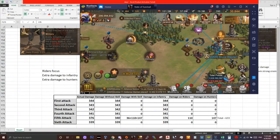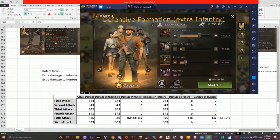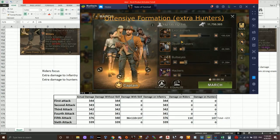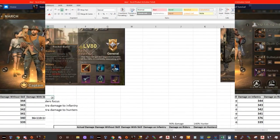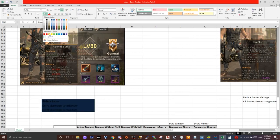Here's a piece of advice: the more hunters you have, the more damage this skill will do. When defending we tend to reduce hunters and riders and increase infantry, which means this skill isn't going to be very useful when defending. It will be much more effective when attacking and using more hunters. This skill should be classified as an attacking skill and not a defending skill — red is for attacking, green will be for defending.